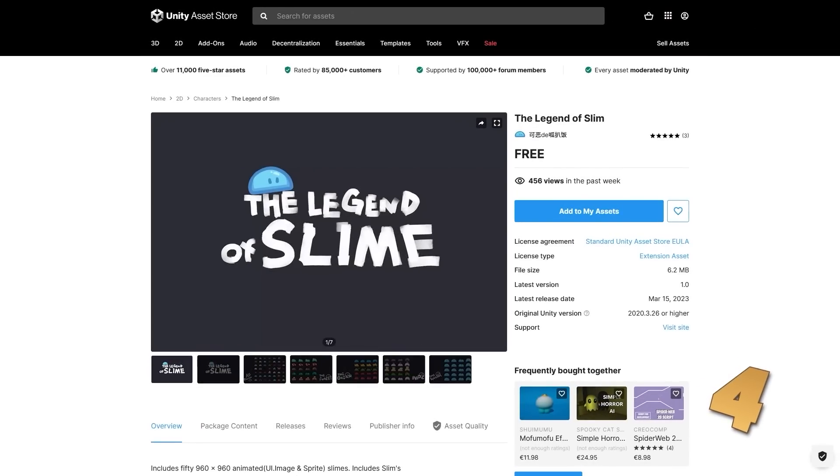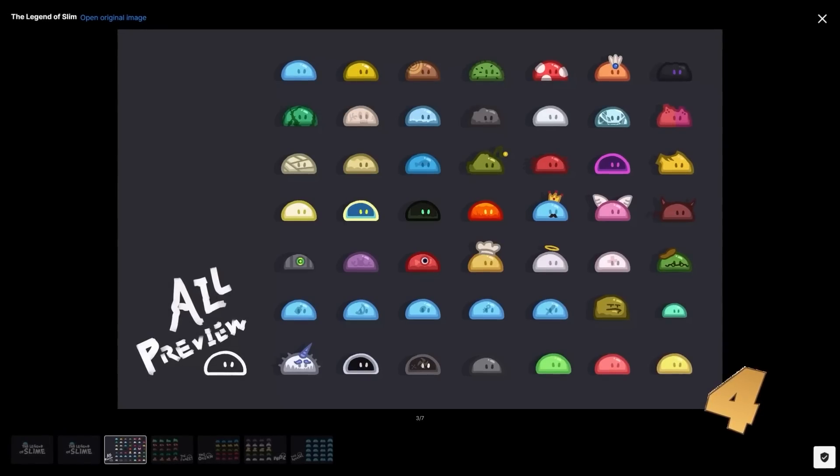Then if you're making a 2D game and you need some nice cute slimes, here's a great pack. They're all in a very cute cartoony art style, and it includes quite a lot of variation with a whole bunch of different sprites.